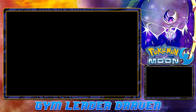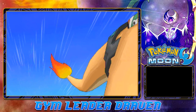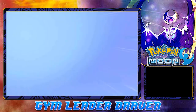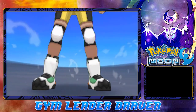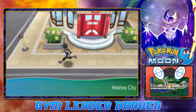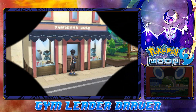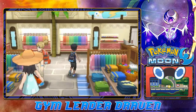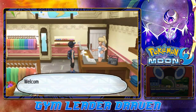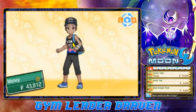Here we are in Heahea City. Now, there is a boutique right here that I kind of want to go to and grab some clothes. I kind of want to get all stylish. Let's go right ahead and buy some stuff. I kind of want to change it up and be less vanilla. So here we have a sporty tank, an iconic tank. Oh wow, we got Bonekeeper. That's a pretty nice one.